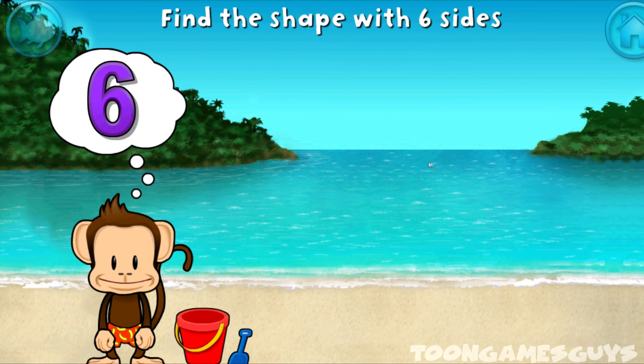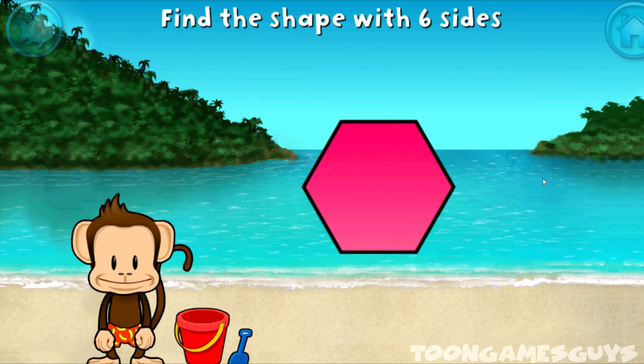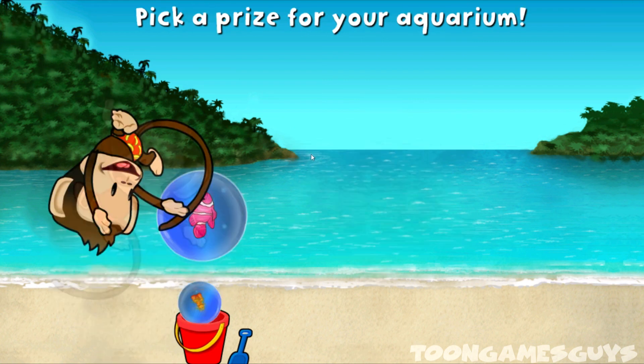Touch the shape that has six sides. That's right, a hexagon has one, two, three, four, five, six sides. You won a prize!